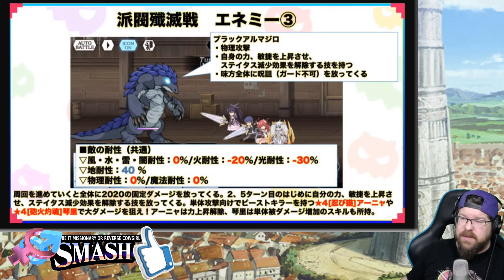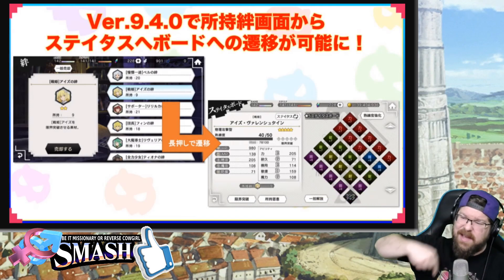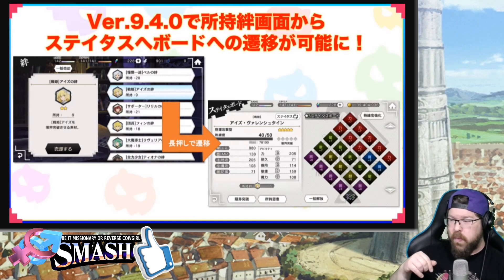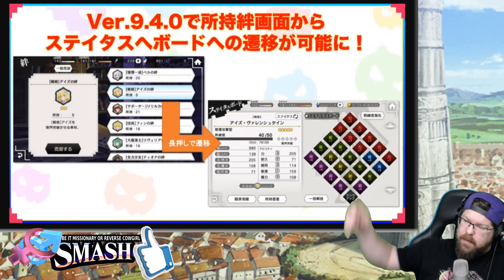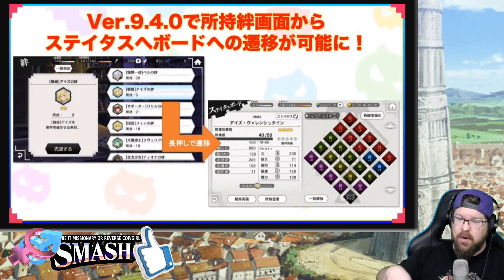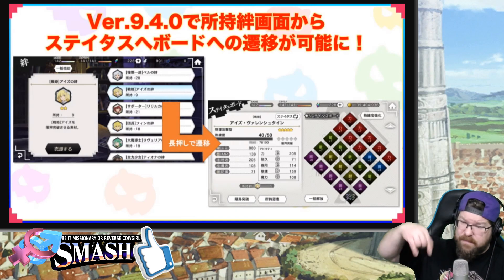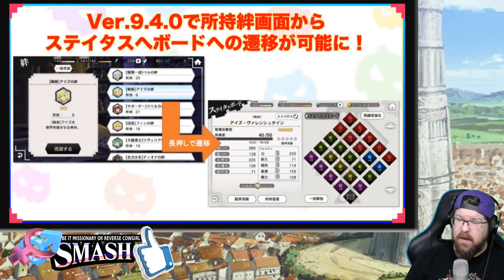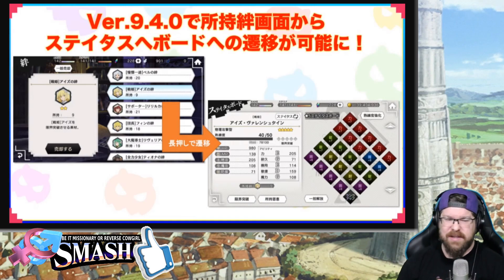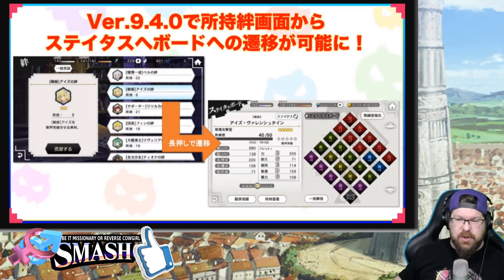That's the Familia Rush — we'll talk about it in its own video and clear up some of the confusion. Now, big update coming in tomorrow's update. I think this is one of the greatest quality-of-life things they have done since they added the sell-multiple button. When you're actually in your bonds — like when we do our monthly bond sale — you can go in and check your status board by pressing and holding on the bond itself. That is super overdue and it's going to save a lot of confusion on that screen.